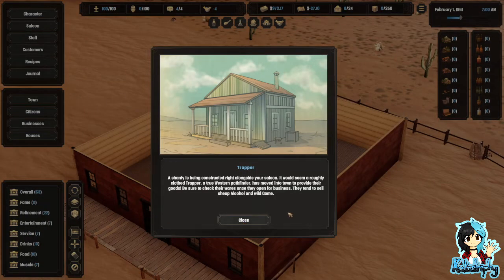A shanty is being constructed right alongside your saloon. It would seem a roughly clothed trapper — a true western pathfinder — has moved into town to provide their goods. Be sure to check their wares once they open for business. They tend to sell cheap alcohol and wild game.